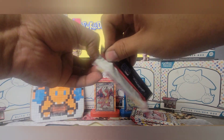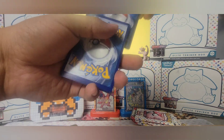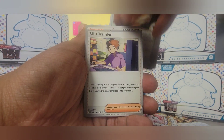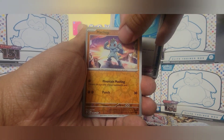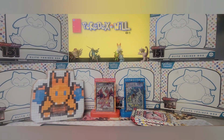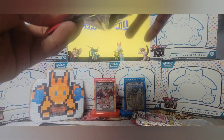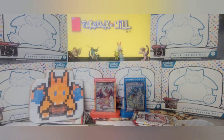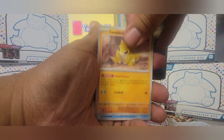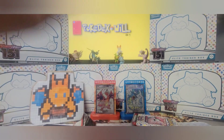I was also telling my buddies — I think they should have done a full alternate art Nidoking with Giovanni standing in the background, because that's literally his top Pokémon aside from Mewtwo. And then there's Mr. Mime — last card. I think they should have had alternate art Nidoking with Giovanni, alternate art Pikachu with Ash in the background, alternate art Starmie with Misty, and alternate art Onix with Brock. That would have been fantastic — and again, if you collected all three graded, it'd be worth that much more. But that's just my opinion — let me know what you guys think in the comments.